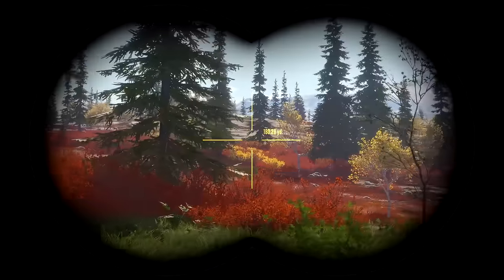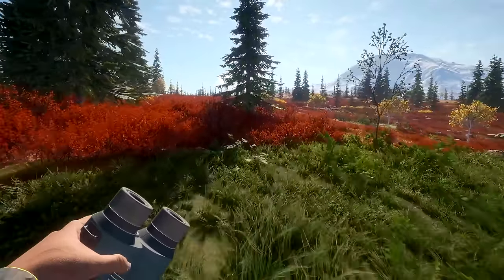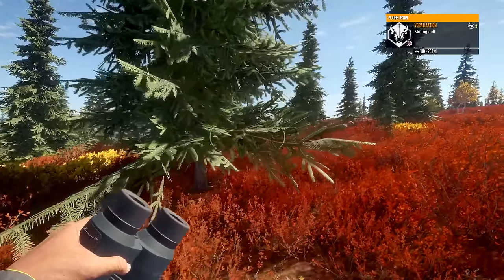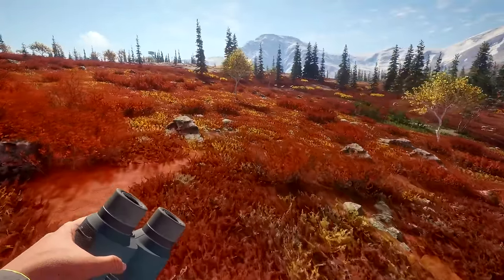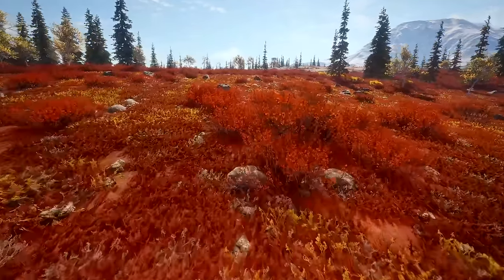We're getting into the red area — I love that. So pretty. This makes this map one of my top maps, just the way the scenery looks. Oh, there's a mating call. We could try again with the plains bison, but I kinda wanna go after everything that's below class 9, because this muzzleloader only goes up to 8. And this is so much fun.